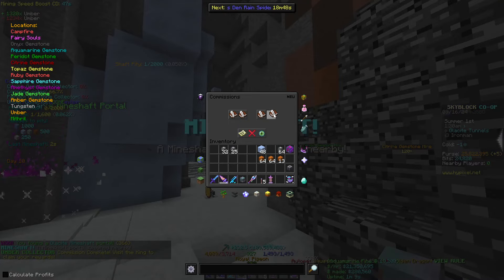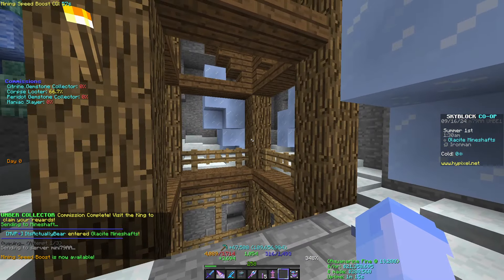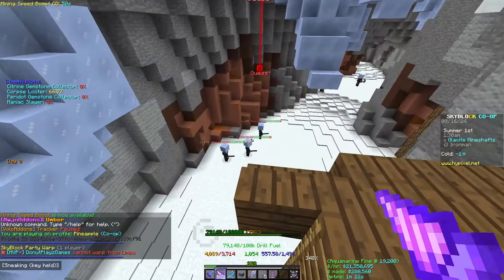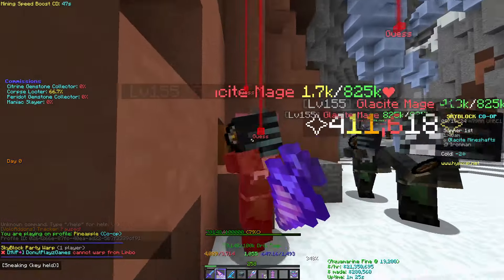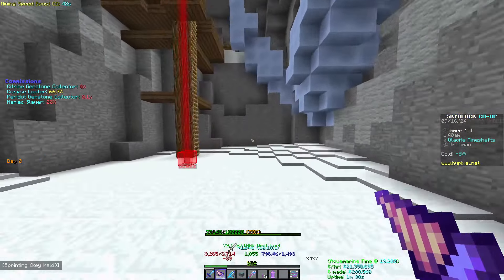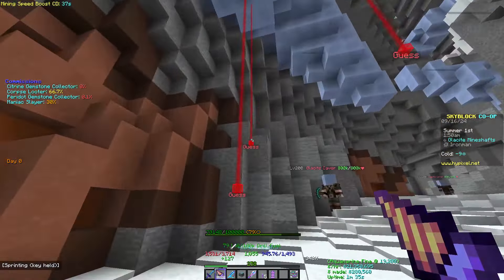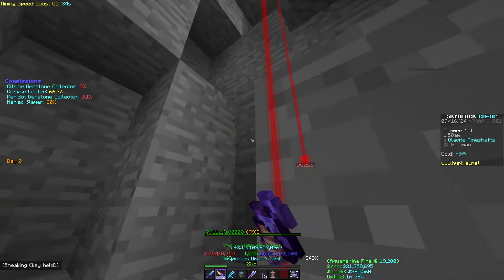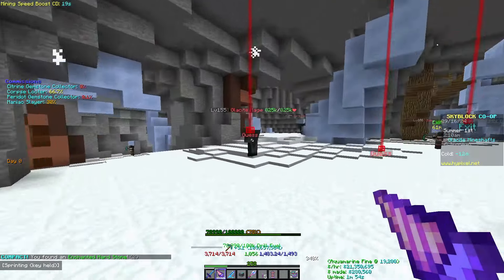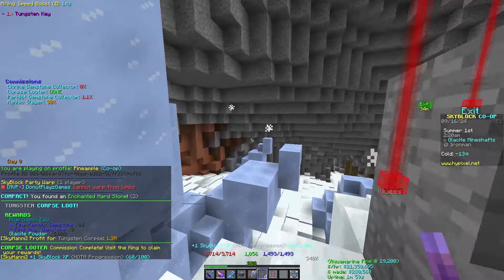Oh, and we're starting off with a mine shaft already! Starting off with a number one — okay, it's in limbo. There's an umber one and here's a tungsten one. Let's try and find the tungsten corpse at least. Alright, there it is — first tungsten key!